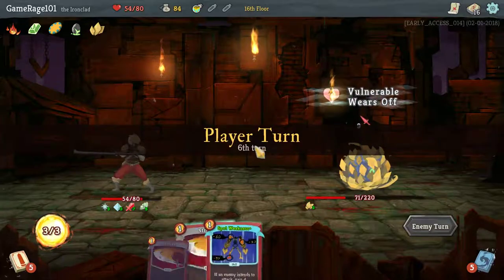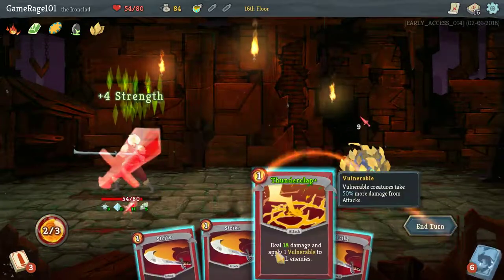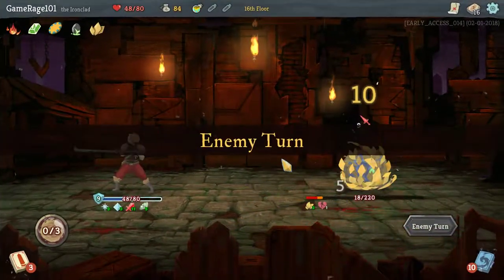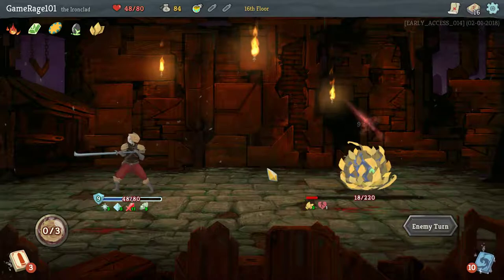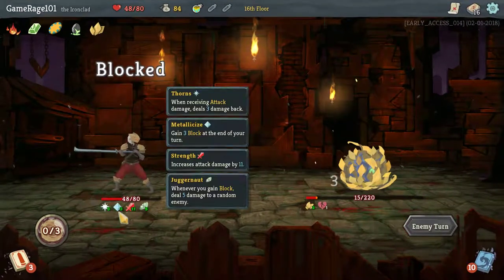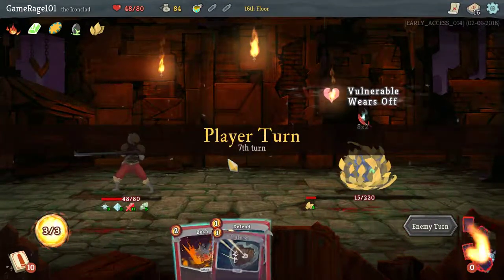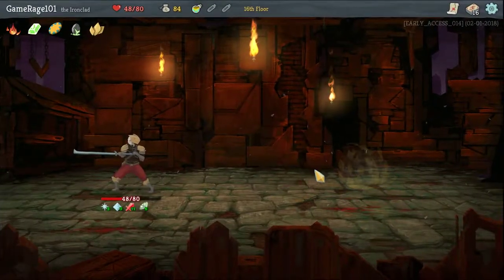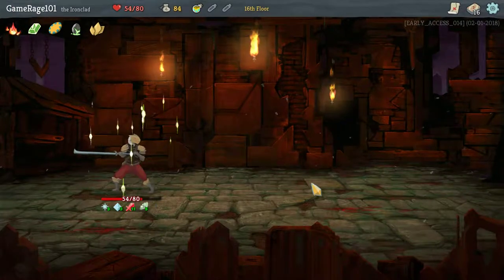I really like this. Alright, Spot Weakness, Thunderclap — hit him again. Next turn he's dead, no doubt about it. He won't survive it no matter what he does. My strength is too high, my attacks are too strong. Bam. And that was a really, really good first floor.